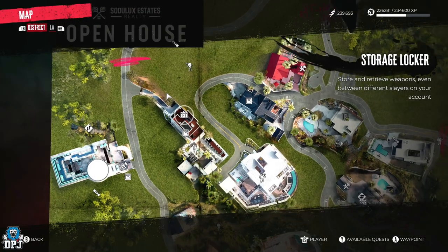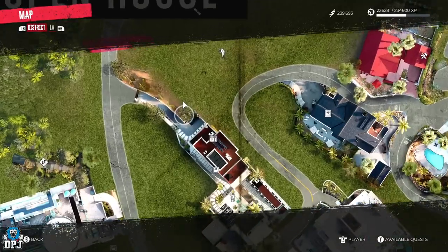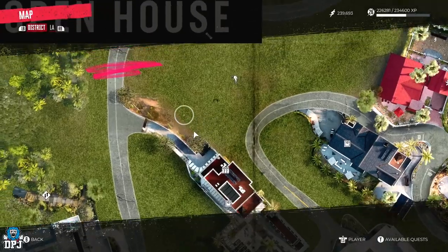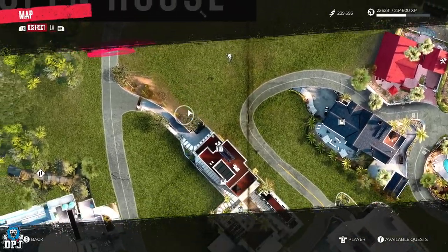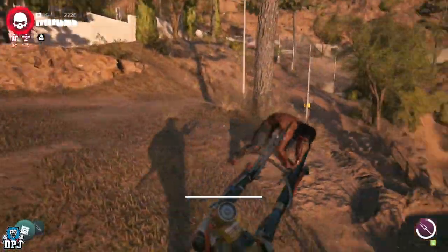Once you have taken out the clown butcher zombie, you will then need to come to this point within Beverly Hills. Here, at the bottom or the top of this hill depending on where you are, there will be a butcher called Target Practice, and you need to take this dude out.